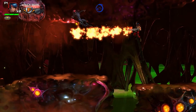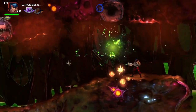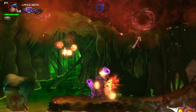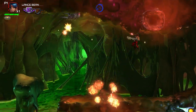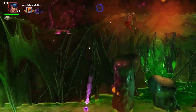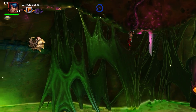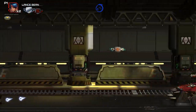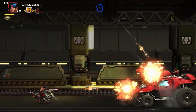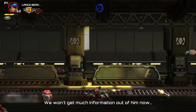The visuals in Contra: Operation Galuga are beautiful — the settings, the enemy designs, the whole world. Even the stages themselves can take you out if you're not careful, but it's cool to just run through and enjoy the scenery in a fast-paced 2D shooter. Little details stand out, like laying down in water muffling the sound — though thankfully there are no full water stages. There is a cycle stage that gives you Battle Toads vibes, and it's not too bad. Time your jumps, keep moving, and earn point bonuses for extra lives.